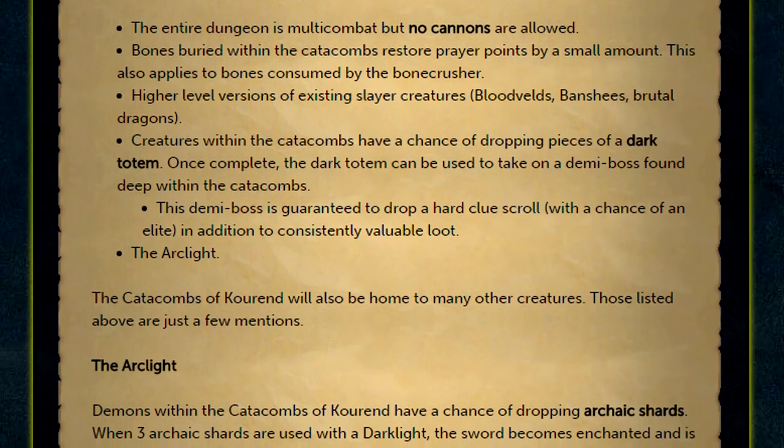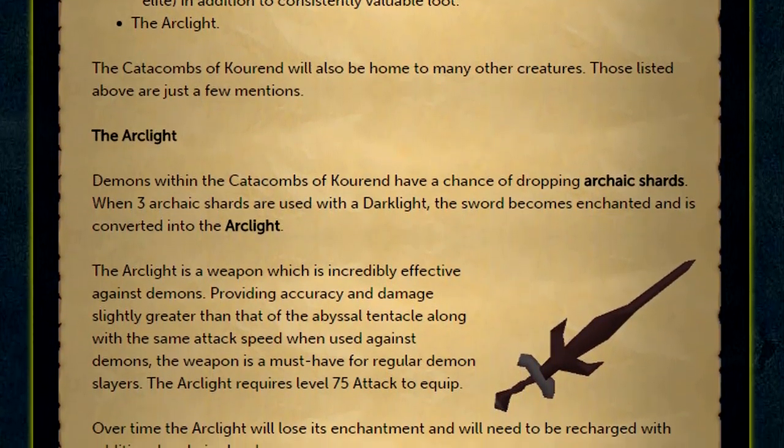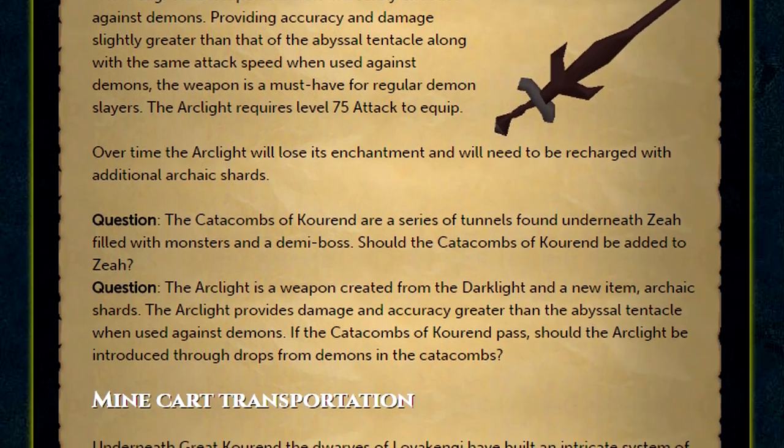Then there's also the Arclight. With a new rare drop of Archaic Shards, you'll have the ability to infuse these shards with your Darklight to create the Arclight. This weapon will be especially effective against demons, and requiring 75 Attack, you can bet it's going to be good.